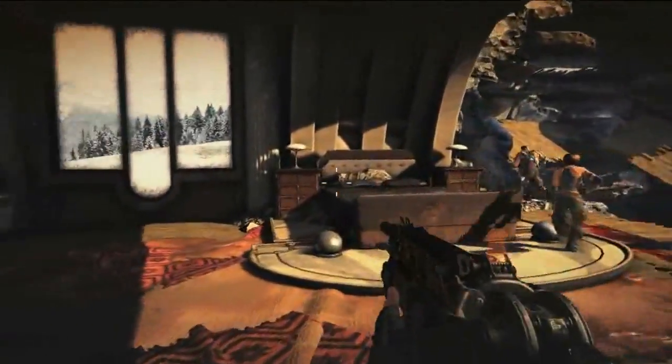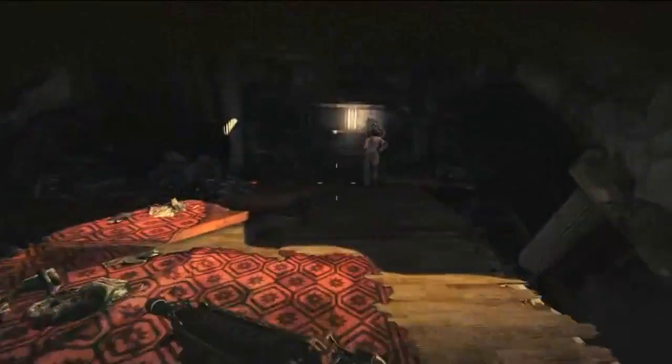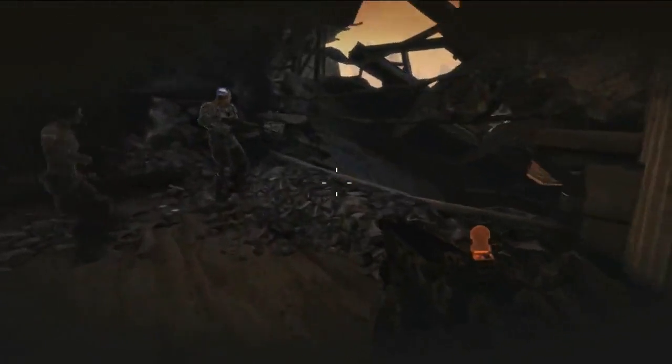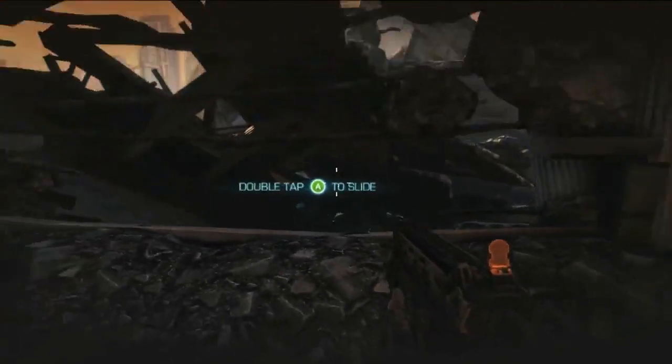Hey everyone, I'm Tanya Jessen, producer for Bulletstorm, here talking to you about the Tokyo Game Show playable demo. You can see here it takes place in a collapsed building that's laying on its side, and you have to actually traverse it as it's falling apart in order to get to the other side of this huge chasm in the middle of the city.